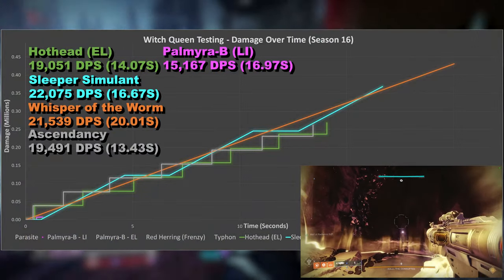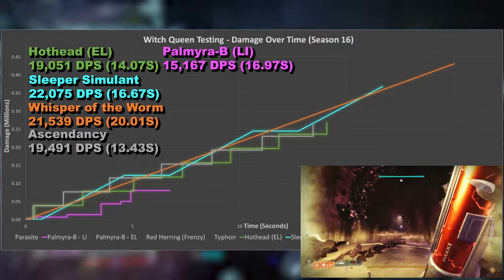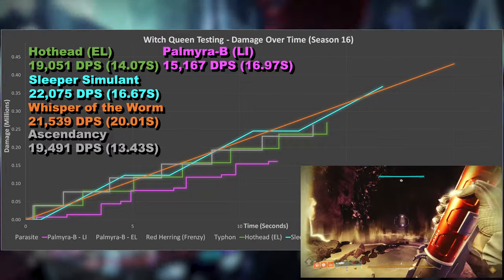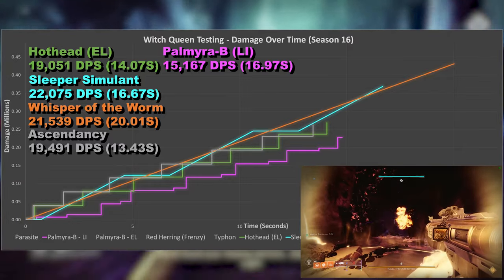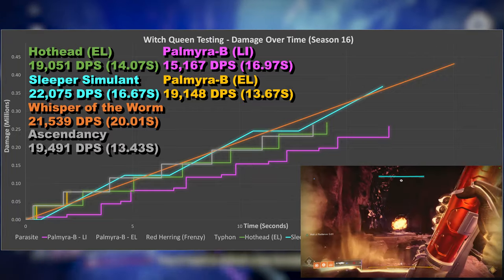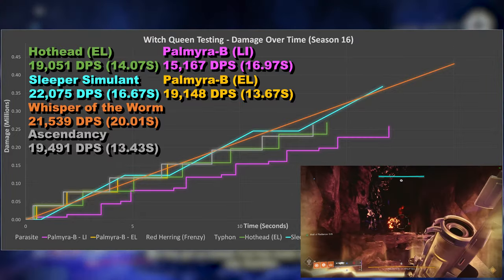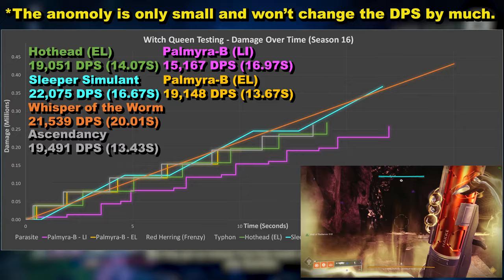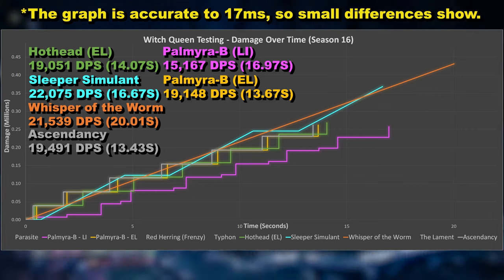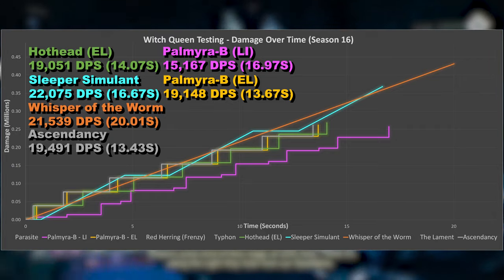First up will be Palmyra B with Lasting Impression. I've included this not because it's good, but to raise awareness that in my opinion it's actually quite bad unless total damage is the priority, which will be dictated by the number in reserves and the length of a damage phase. Next is Palmyra again, but with Explosive Light — this mirrors Ascendancy, but for reasons I can't confirm and didn't have time to investigate or correct, Ascendancy gains a small advantage in timing as its first couple of rockets detonate sooner, which shouldn't be the case. That aside, as you'll see when everything else is on the graph, these two have arguably the second highest burst DPS out of everything, but do gradually fall behind the exotics as time goes on.